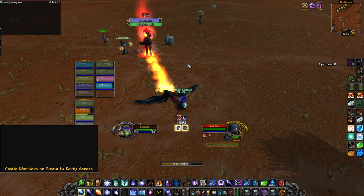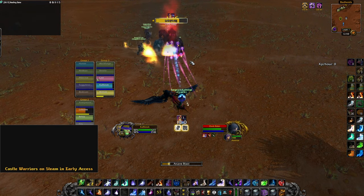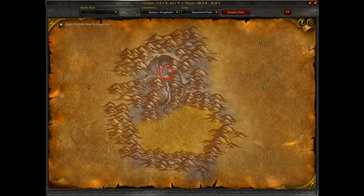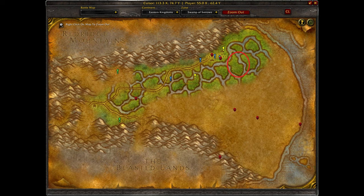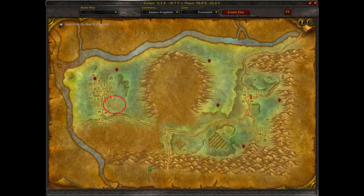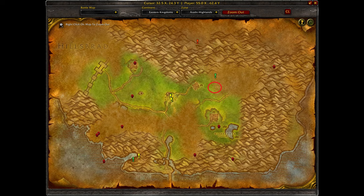You must kill seven of these guys. The locations are the following. There is one in Deadwind Pass, very close to the Dalaran Agent we got the trinket from, right over here. Next is Swamp of Sorrows at this location. Duskwood follows at this location in Raven Hill Cemetery. Another Dark Rider is located in Badlands right here. Arathi Highlands has a Rider right over here,